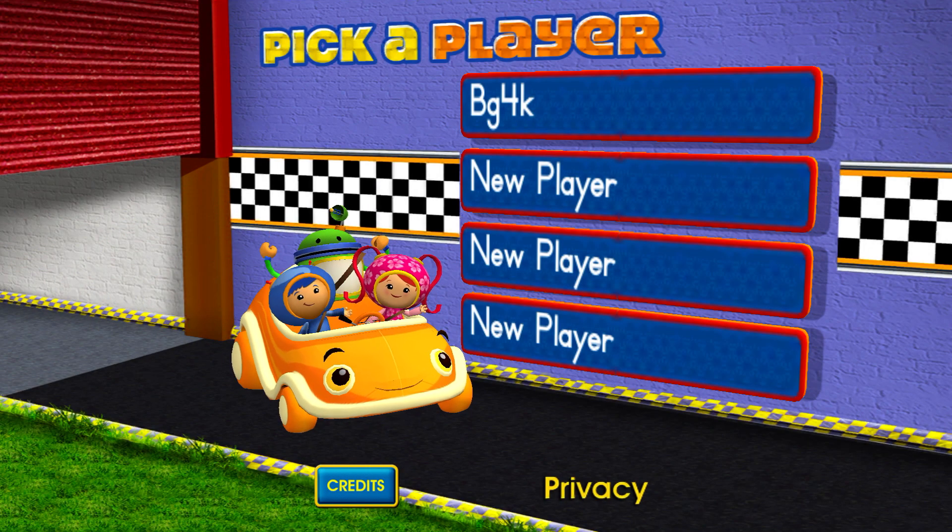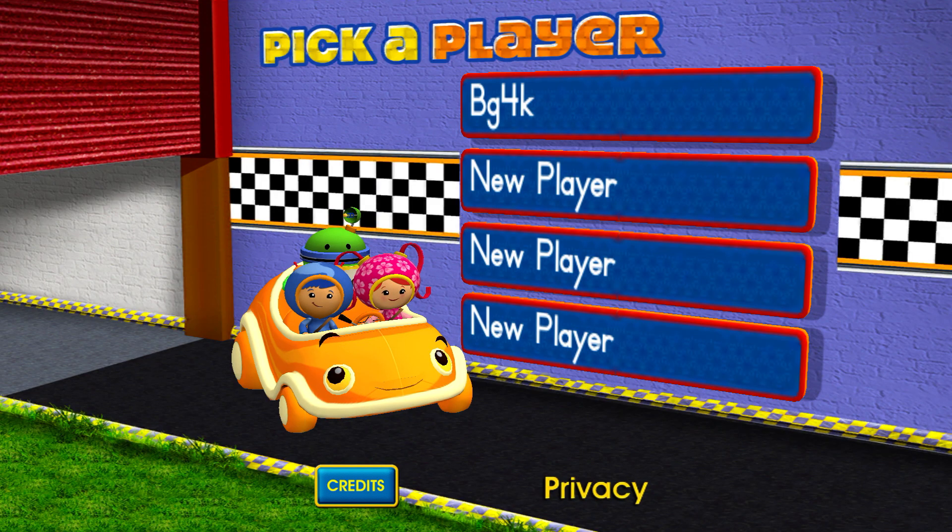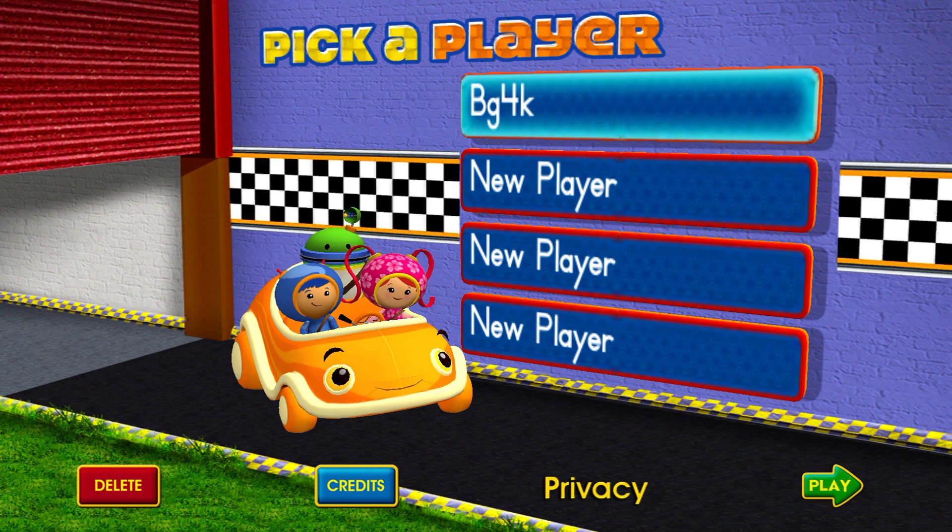Tap on a space to add your name or choose it from the list. Tap play to delete a game and start a new one. Tap the name you want to delete, then tap the red delete button.